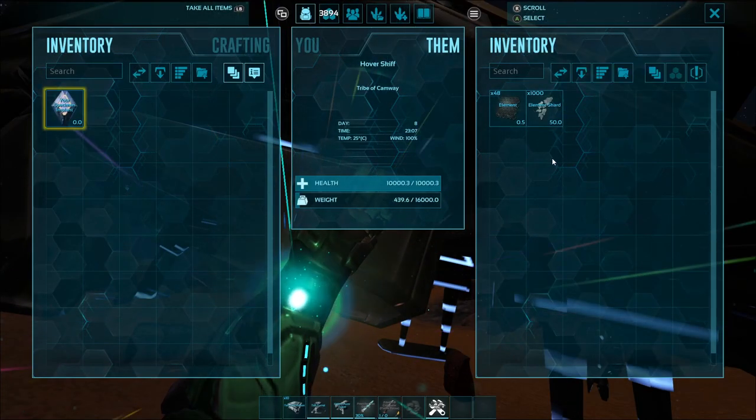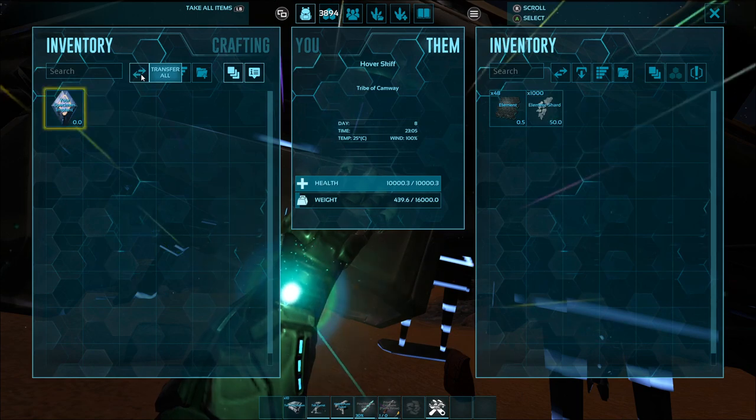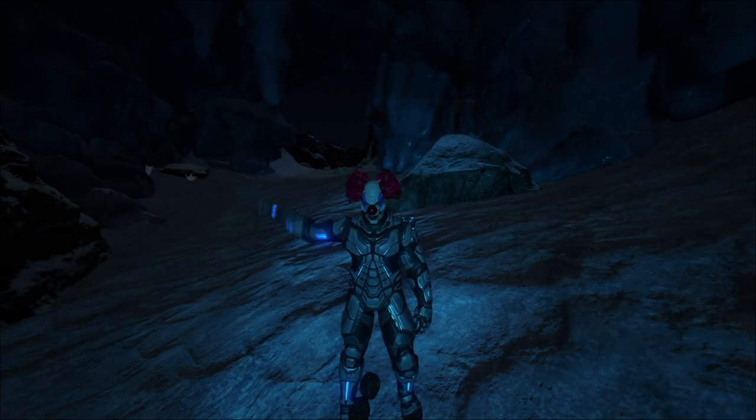Now for the trick I told you about at the beginning of the video: how to get a thousand element shards into your skiff. It's actually quite easy — make sure there's a thousand in your inventory and none in the skiff, then hit Transfer All. A thousand shards in your skiff. I hope you all enjoyed the video and have an awesome day.